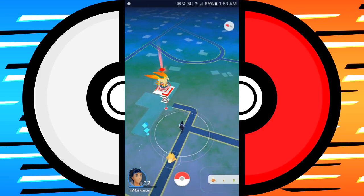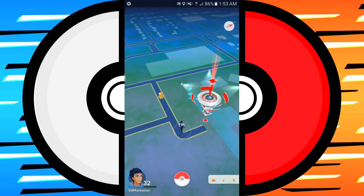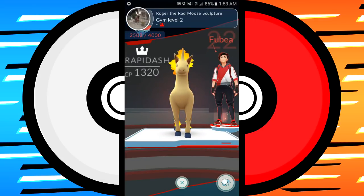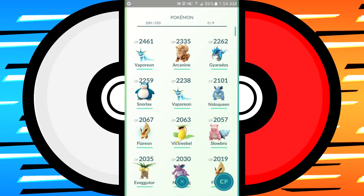When you reach level 5 you can pick your team and go to a gym. We're encountering a Valor gym here — I'm on Team Mystic, so since it's a different team I'm going to have to take it over and claim it in the name of Mystic. Now in doing so I'm going to use my highest CP Pokemon to battle the gym.